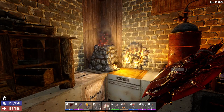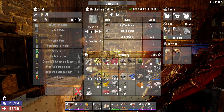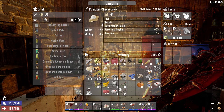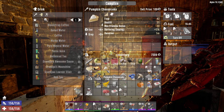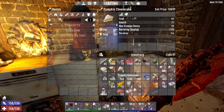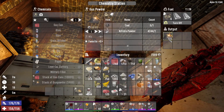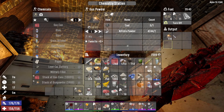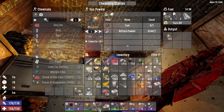Over here we have a lot of food making — 38 of these mining coffees. We have some pumpkin cheesecake which is for bartering but gives you 42 food, pretty good. It just takes pumpkin, grain alcohol, and egg, not too bad. I'm hungry so I'll eat one right now. Over here at the chem bench we're making gunpowder — always got to be making gunpowder.